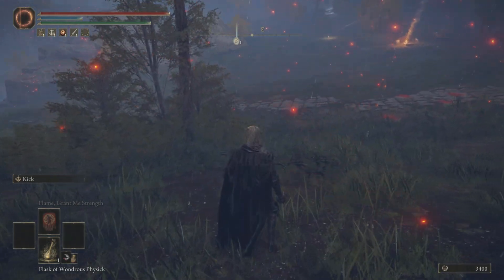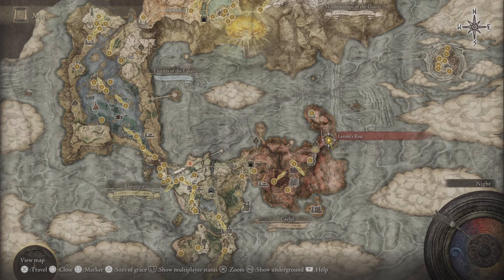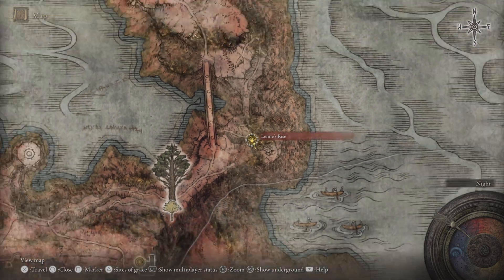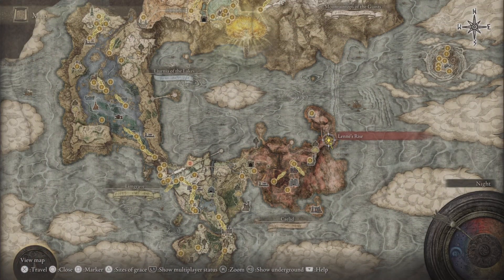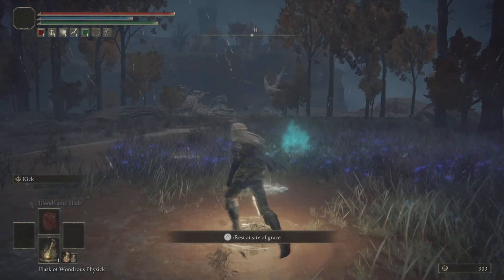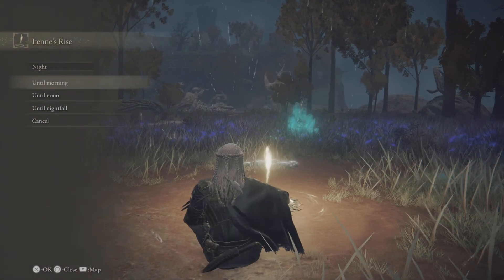For the second cheese, you're going to come to the Liurnia Rise site of grace in Caelid. This is by far the best one — you get Bloodhound's Step from it and 42,000 runes just by cheesing this Night Calvary. When you get to the site of grace, just like the last one, you're going to pass the time to nightfall. Even if it's already nighttime, I recommend passing the time so you have as much time as possible.